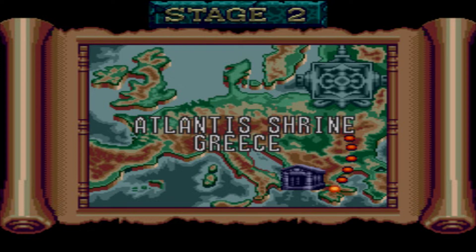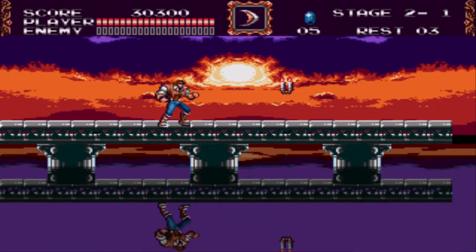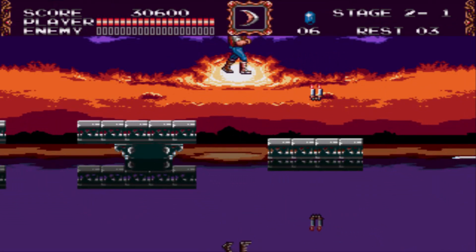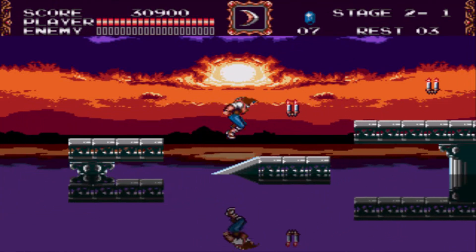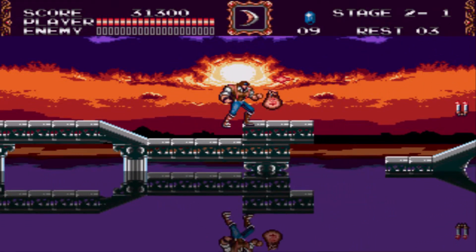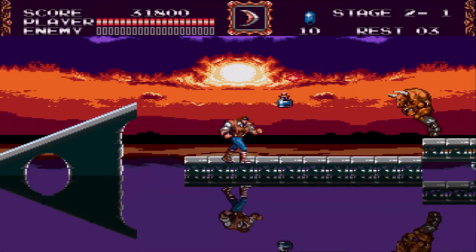Stage 2: Atlantis Shrine, Greece. Oh nice, I love the reflective water — always a cool feature. Got ourselves some minotaurs here. The game has a lot of different types of enemies — minotaurs and stuff like that. It's a nice change of pace. A lot of the Castlevanias would use the same kind of guys over and over again, but Bloodlines gives you a bit of a different repertoire between the enemies.